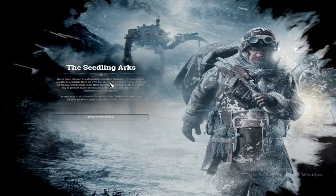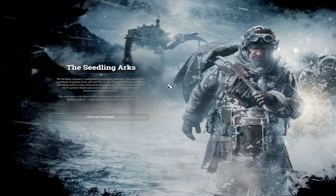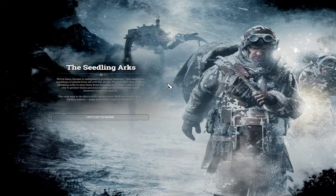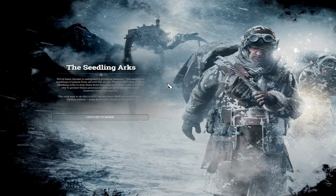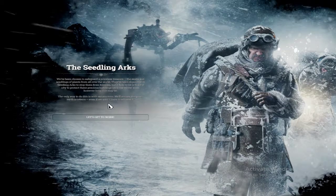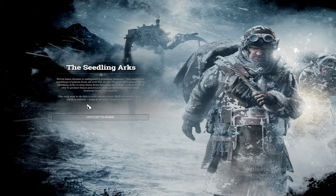And I apologize if I do sound kind of off — I am a little bit sick right now, and I'm doing my best to fix that. So, the Seedling Arcs: we've been chosen to safeguard a priceless treasure. The seeds and seedlings of plants from all over the world have been deposited in seedling arcs to stop them from freezing. But it falls to us to build a city to protect these precious buildings until the winter ends. The only way to do this is with automatons. We'll ensure that the earth is reborn even if we aren't there to witness it. So let's get to work.